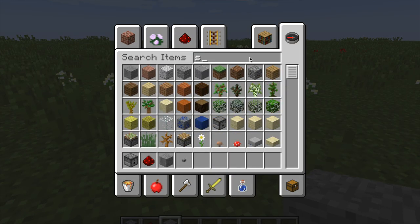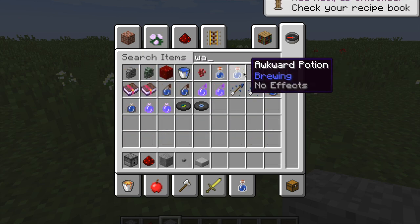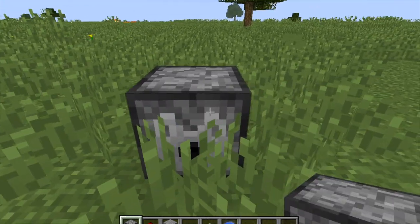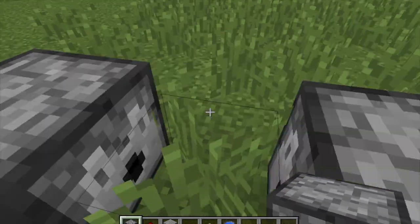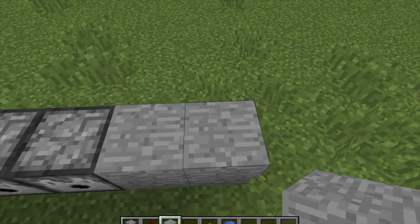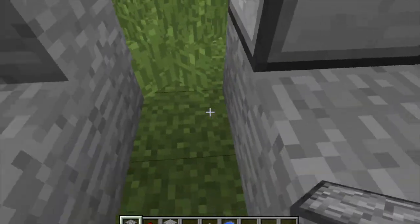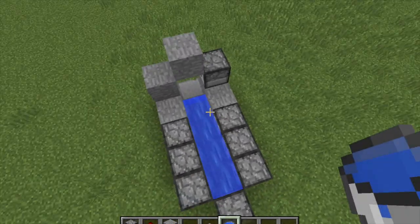You'll also need a slab and a water bucket. To get started, you want to place some dispensers like this — just start with three, put one here, then three more. Take the stone, put some there, build this two high, then one in the middle. Put one block right here — this is where your dispenser is going to be. Then put a stone slab right here and the water bucket right here.